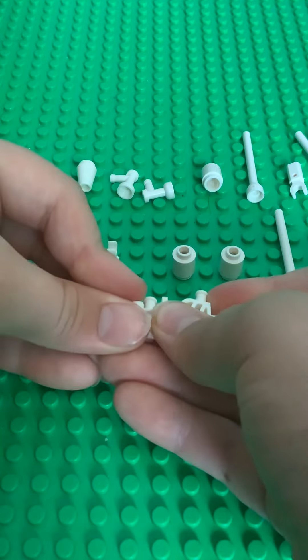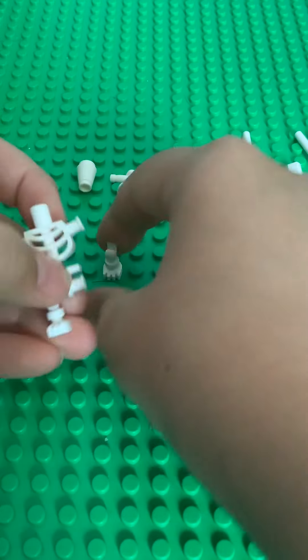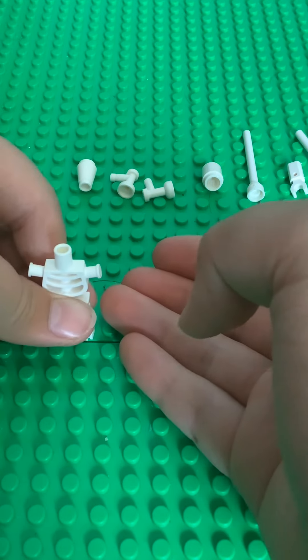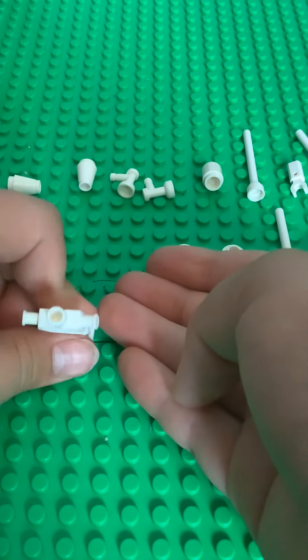First, you want to put on the legs. I have legs now. All I need is arms and a head and more.